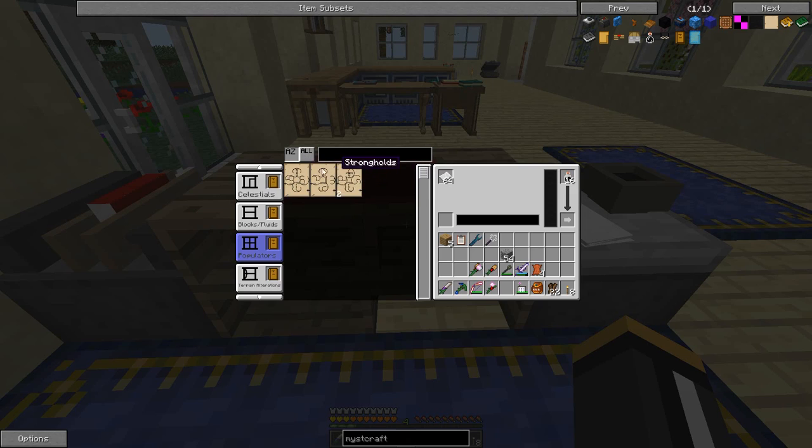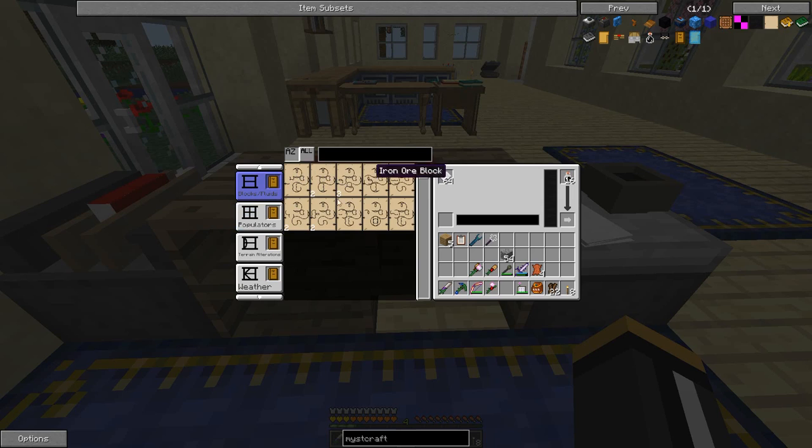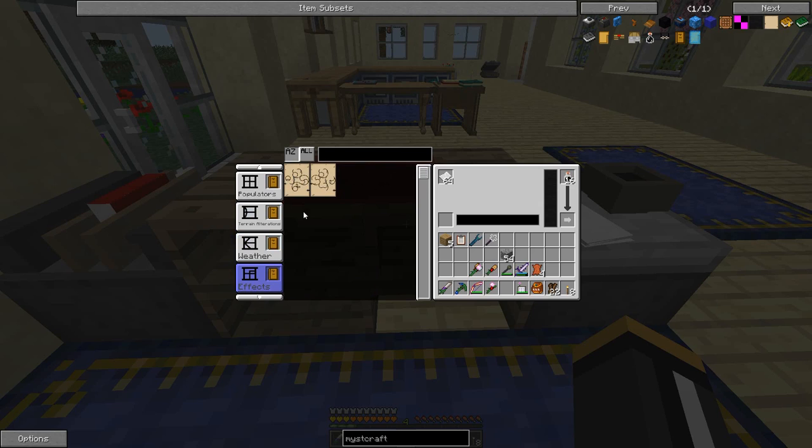We got a few populators: stronghold, surface lakes. Each world needs at least one populator, and technically everything's optional — whatever you don't specify will be specified randomly. We got one terrain alteration: skylands. We've got a few weathers and a couple of effects. Accelerated speeds up the tick rate but adds instability. Scorched means any living creature exposed to the sky bursts into flames, but theoretically you could use this in a diamond world and just stay underground mining. We have normal lighting and clear modifiers.